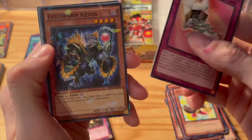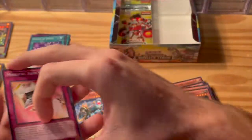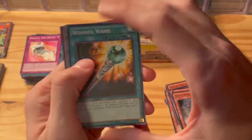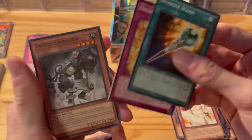Magical Arm Shield, Evil Swarm Ketos, Black Fracchios, Valhalla Hall of the Fallen, Tree Otter. Wonder Wand, Lion Alligator again. Koa'ki Meiru Guardian, Breakthrough Skill, Tackle Crusader.